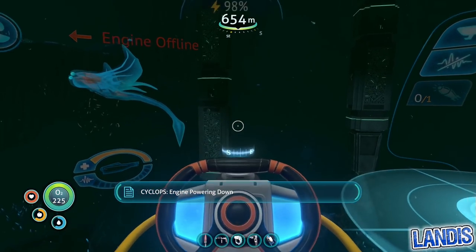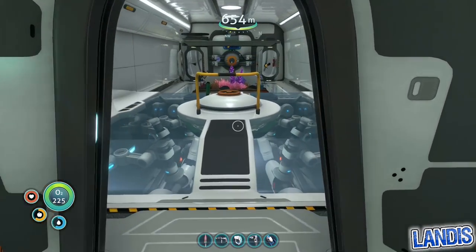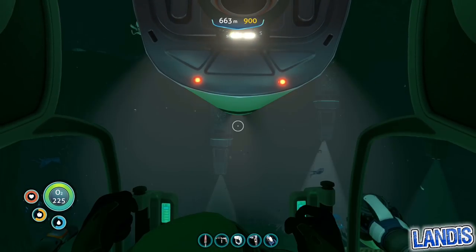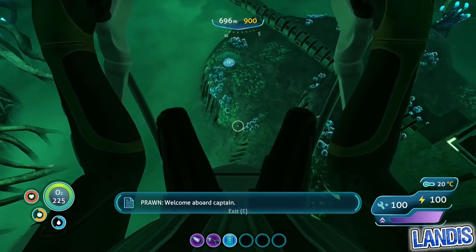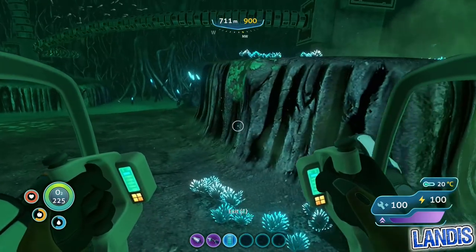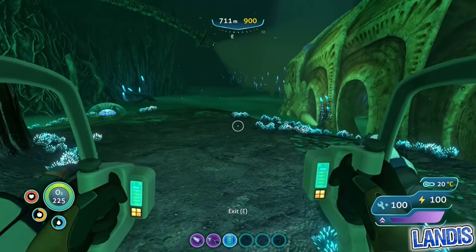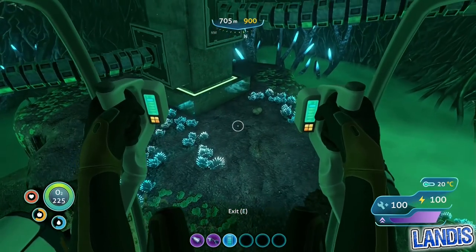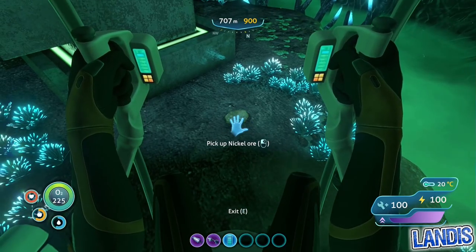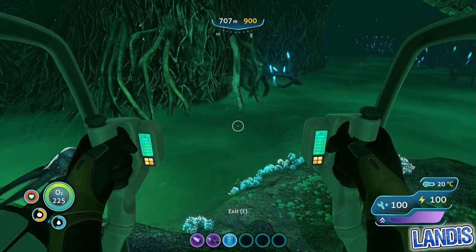Engine powering down. Now we're going to want to get into our prawn suit. Once you're down, the green stuff is poisonous — it will damage your Seamoth, and it will damage you should you be in there without any protection. And just here you can see some nickel ore lying on the floor, which you can pick up using the prawn suit, provided you don't have a special arm attachment.